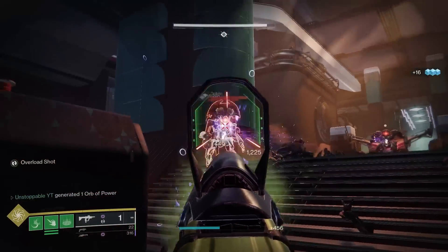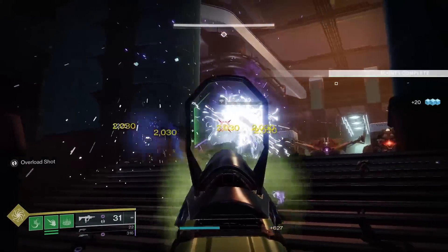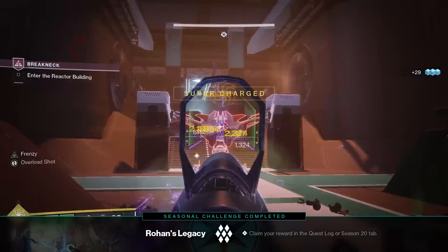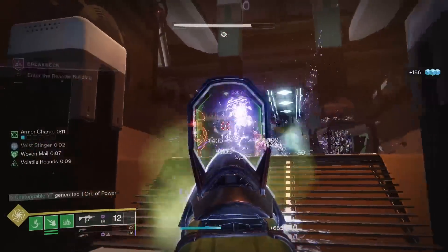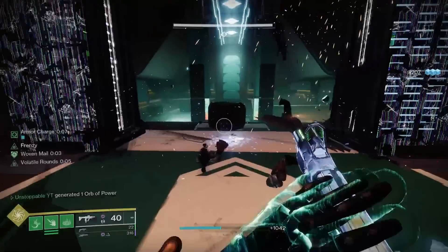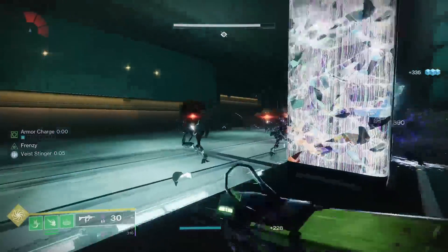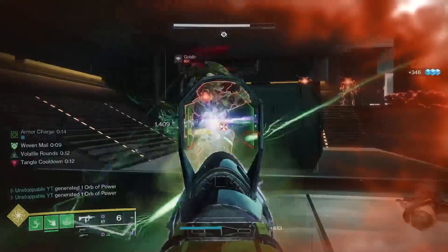All we're going to do is come to this area and as you can see, all these ads are going to spawn right here. We just kill them as quickly as possible. You can do this in a fireteam, however solo you will be getting more ads. As you can see, that bounty is already completed. So we run through, all these ads spawn up here — we're changing weapons and getting bounties done as efficiently as possible, then even more enemies spawn in the next room.